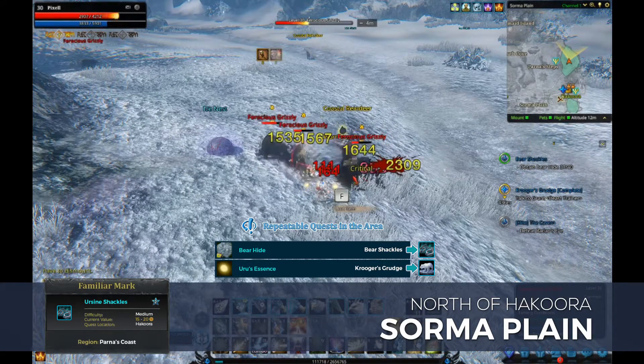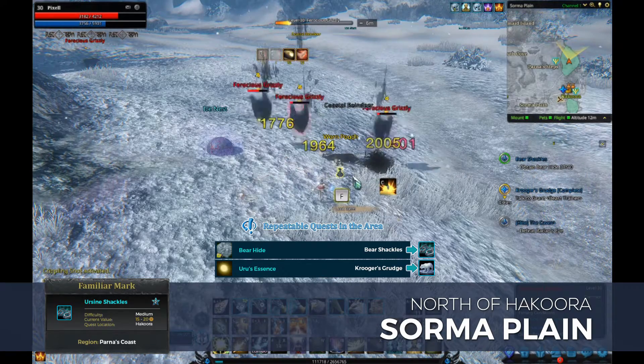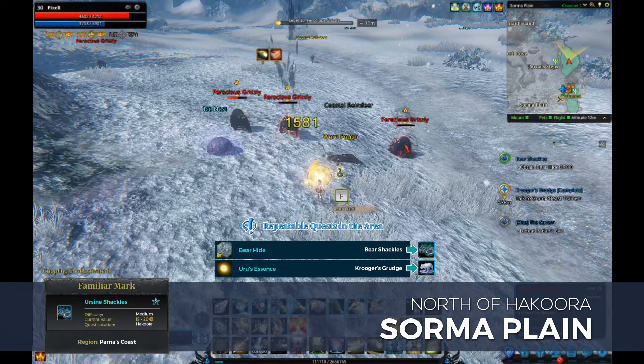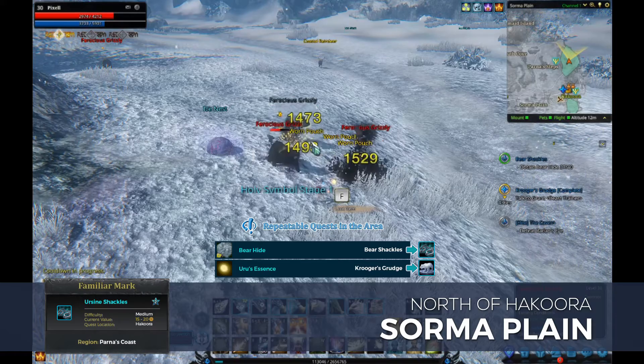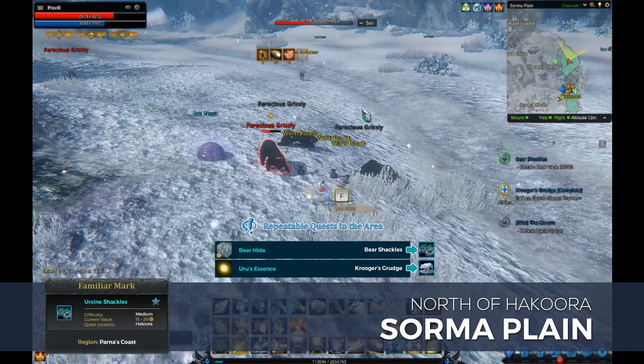You'll want to gather 2 or 3 bears at a time to make the quest go as quickly as possible, and snag a colsta reindeer whenever you see them fighting their ferocious grizzlies. You'll occasionally receive reindeer meat from the deer, which you can use to create a mark to tame Lakasha, the snow wolf. Obviously all of these prices depend on what server you're on and how long it's been since I made this video, but the reindeer meat is currently going for about 3 to 4 gold on the auction house.